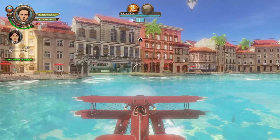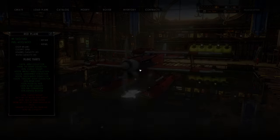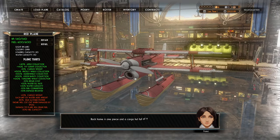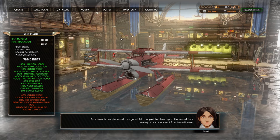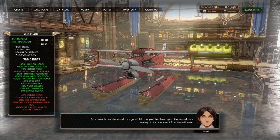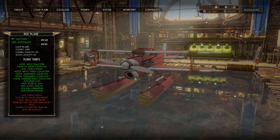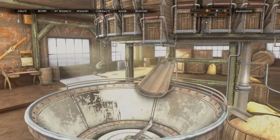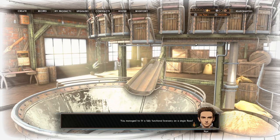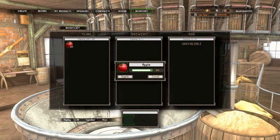Back home in one piece with a cargo hull full of apples — let's head up to the second floor brewery. You can access it from the exit menu. Now we're talking, let's make the stuff. You managed to fit a fully functional brewery on a single floor? Impressive. We can take those apples and turn them into brews in no time. The first thing to do is move the apples from the plane inventory into the brewery.